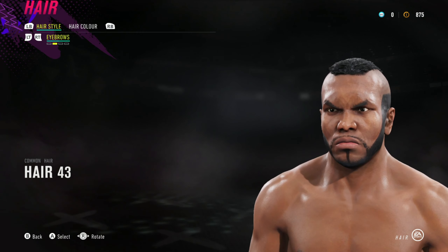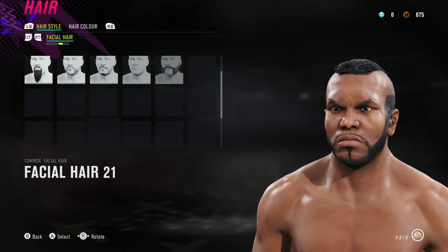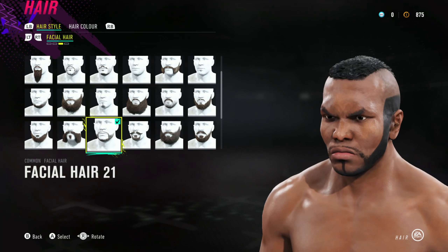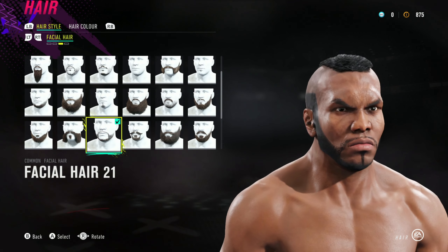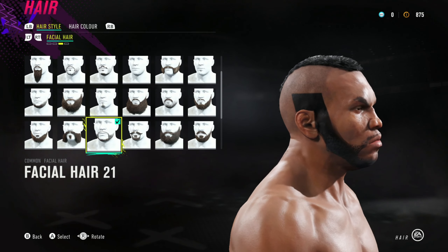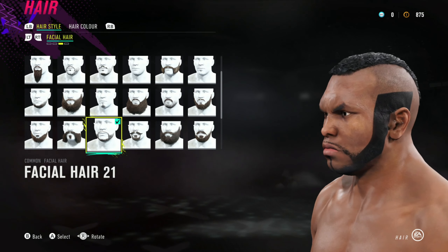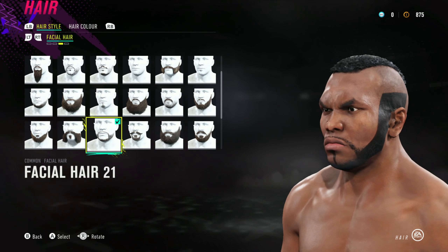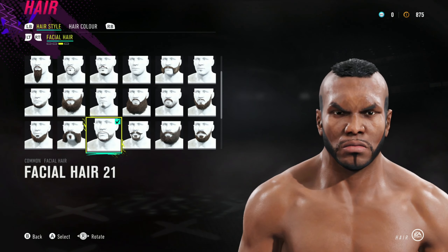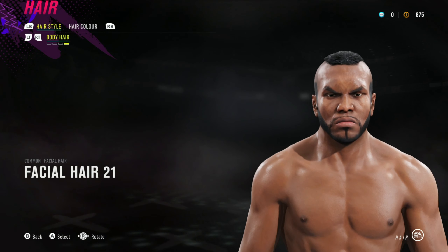Hair 43, eyebrows too — you can see the blacks, there's no point showing you that. Face hair 21. I've used that one because it's as close as I could get. I had to use tattoos, and there are a lot of you out there who'd probably say you can do the tattoos better, but this is just a CAF formula. If you can do the tattoos better, go right ahead — just give me credit if you create this from watching this video.